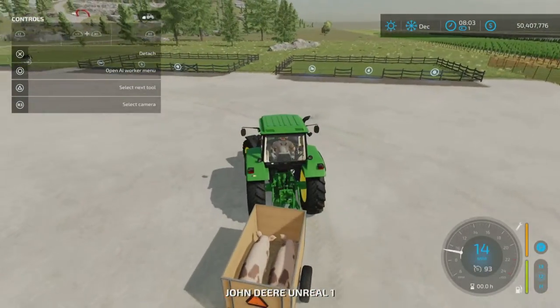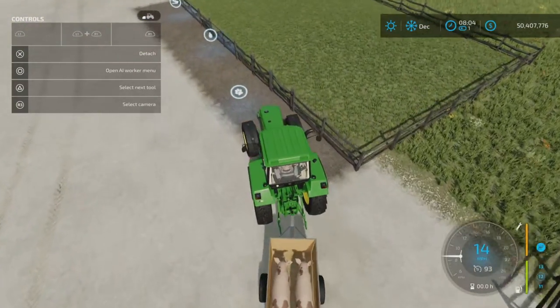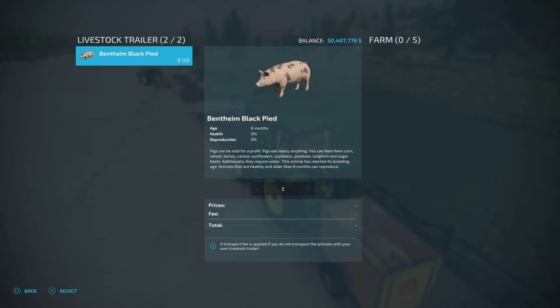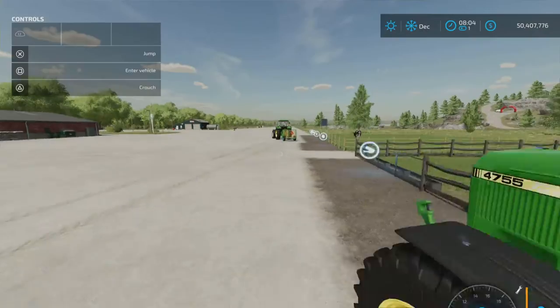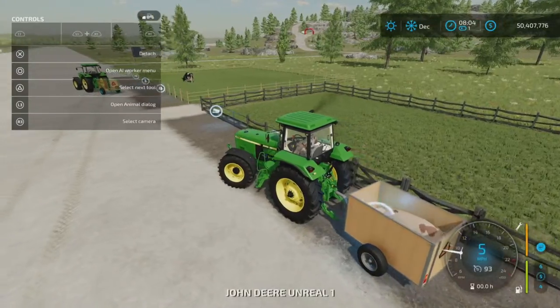We take this and go over to our pig enclosure. The L3 dialog pops up, we press L3, yes — select two of them, square — we want to move both of them, yes we do. Wait — we're not in the pig enclosure; this is the horse enclosure! That's what happens when you pick the wrong enclosure.